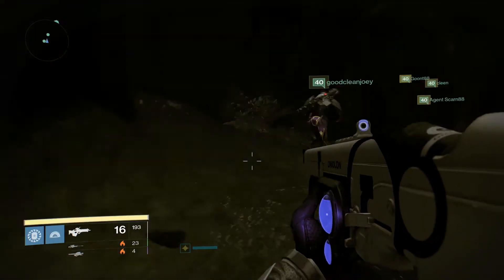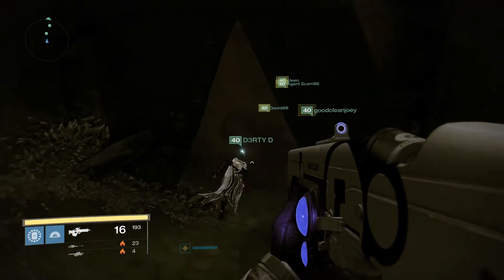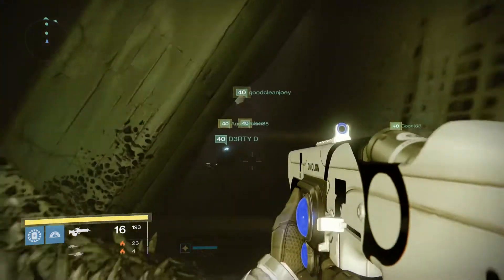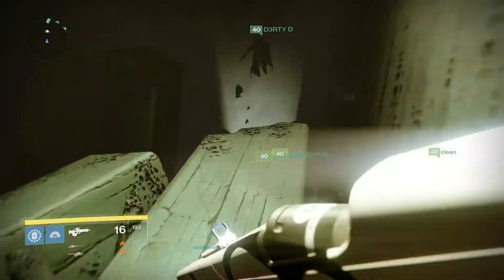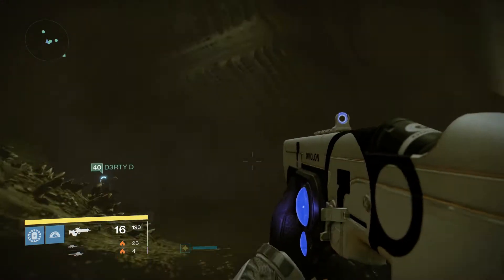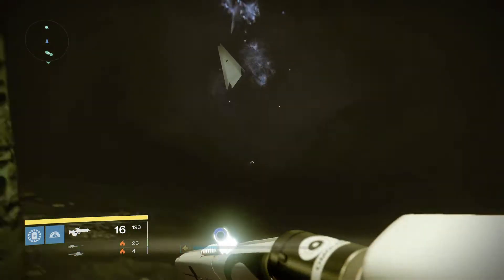Hey Guardians, this video is going to explain everything you need to know about getting through and getting the chest in Golgaroth's maze. After beating the Warpriest, you enter some tunnels that lead over to Golgaroth. These tunnels have a small puzzle that unlocks a door with a chest that you will probably need to get the moldering shards necessary to obtain a double drop at the end of the raid.